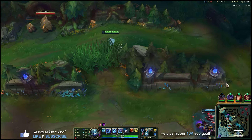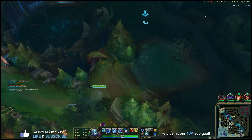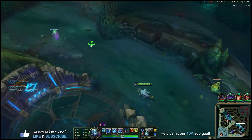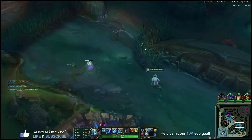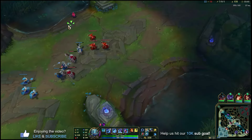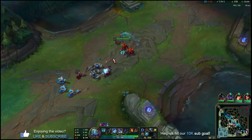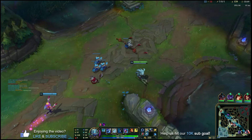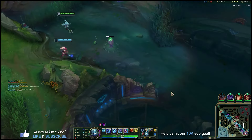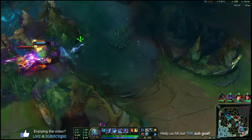There's not even Zhonya's anymore — it's called Seeker's Armguard and it has a time stop. The ghost crabs are still alive and well in season 14 — the map shows them as being there and then they're not. Very weird. There's a dragon spawning soon so we're going to hang out towards the bot side half of the map. See if we can go down here and kill somebody.